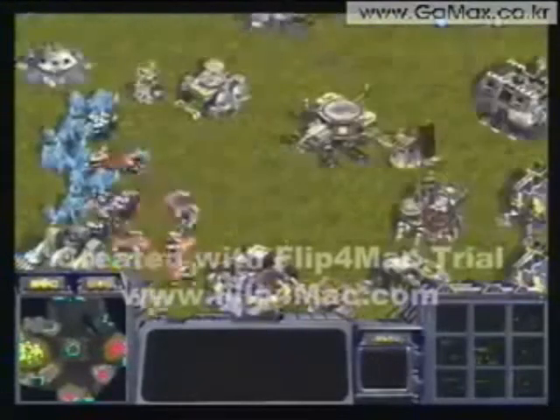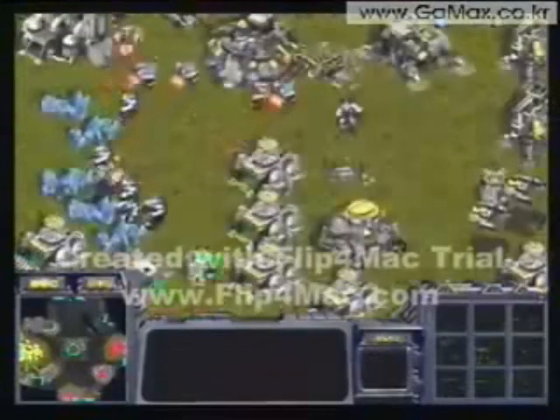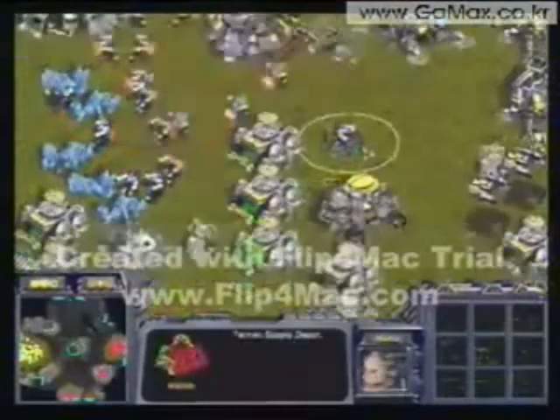Yellow just hasn't been able to scourge these dropships successfully, and that's unfortunate for him. Boxer is now lifting his command center. I think he's going to try to expand at the 10 o'clock position, which is on the main area.